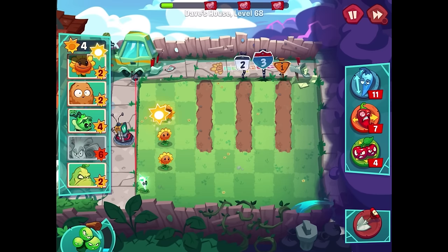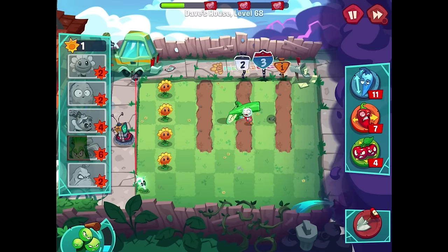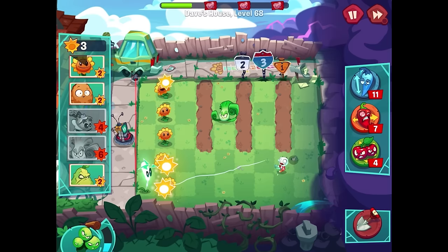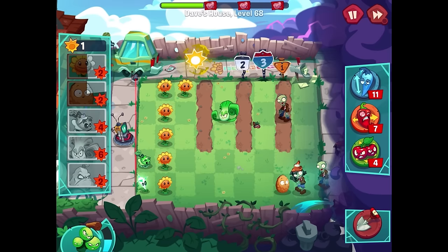I wish it would work out better because these dirt patches definitely make things complicated. There's a little imp over here. I think we'll do a bong choy if possible — just one more sun will do the trick. The imp should be dealt with pretty easily. Another sunflower, and then this imp is going to get electrocuted. I don't know why we only get one electric reed — that part's a little odd to me, but it is what it is. We'll keep going with cabbage pulse and stuff.